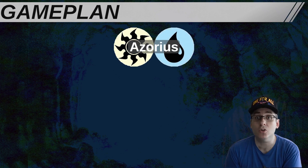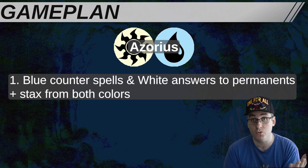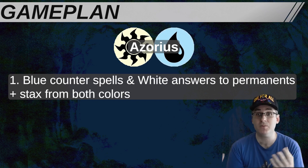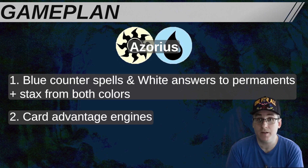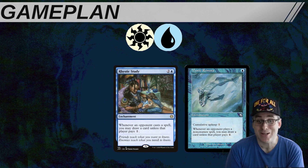Azorius, being a relatively slow controlling color combination, really informs how we want to approach our game plan. Number one, Azorius has some very strong answers. Blue's suite of counterspells combined with white's answers to a lot of different permanent types, as well as some stax effects from both sides of the color pie, gives us a very strong option to support a control game plan. Azorius also gets a surprising number of really good card advantage engines. Everyone knows that when you're grinding into the mid-game, a card advantage engine like Rhystic Study or Mystic Remora can be incredibly powerful. Since our commander doesn't actually give us any card advantage, we need other options in the 99 as well.